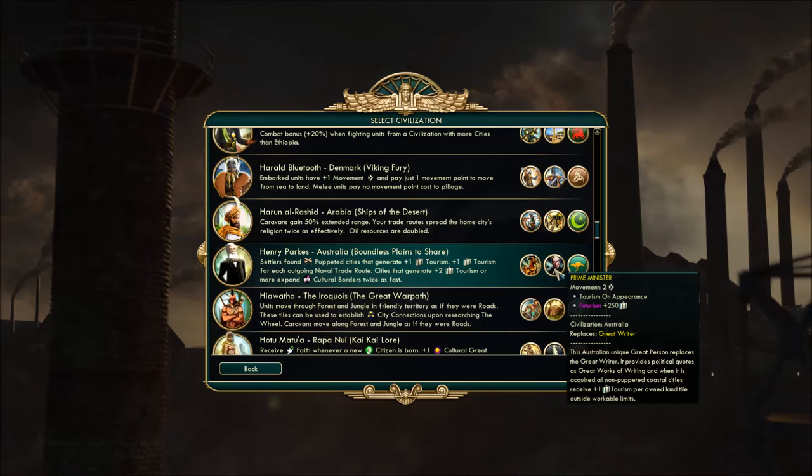The unique replacement for the Great Writer is the Prime Minister — you get extra tourism when it appears and it provides political quotes as great works of writing. All non-puppeted coastal cities also receive plus one tourism per own land tile outside workable limits when these guys spawn. So a tourism-focused civ — let's see how the computer uses them.